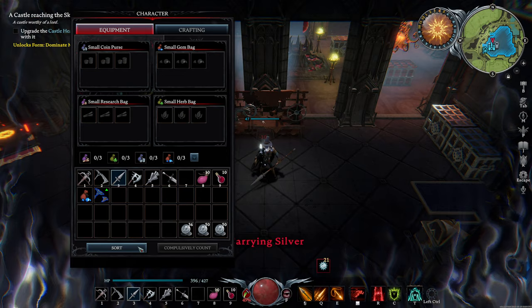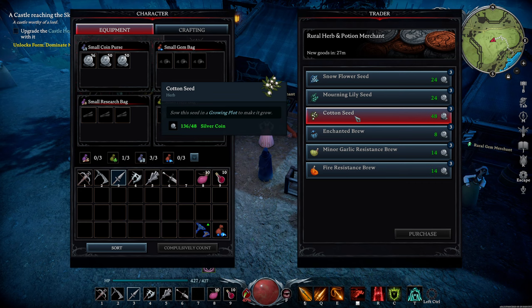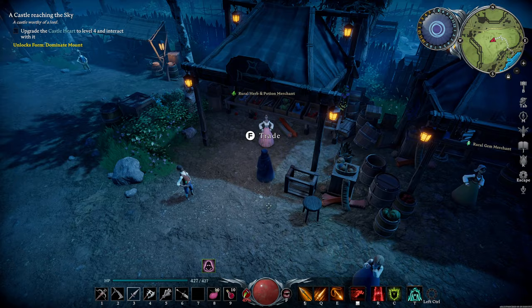Coin bags are nice because you can freely carry a lot of silver in them without being hurt from the silver. You can then use your new human form to take those coins to the Dunley farmer's market to buy yourself some goods. I find the best items are seeds, books, and you'll need a coin purse if you want to buy rare hats.